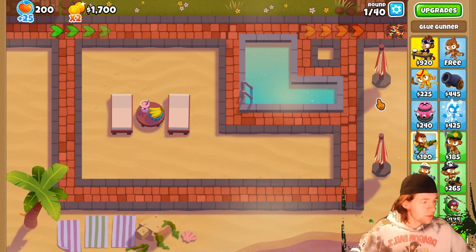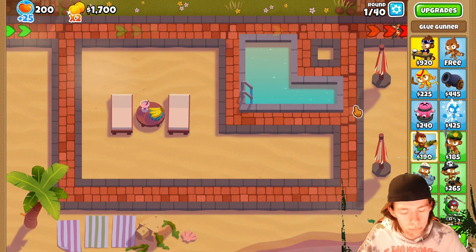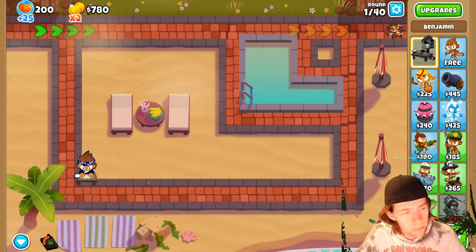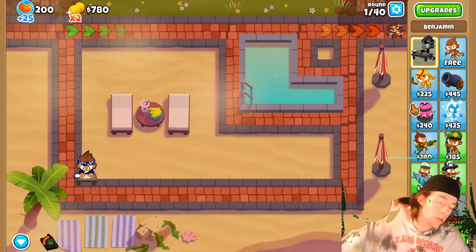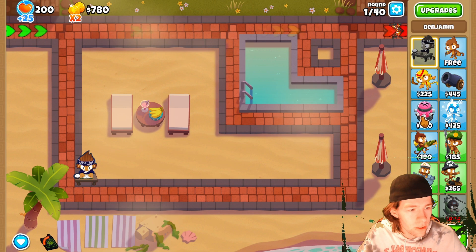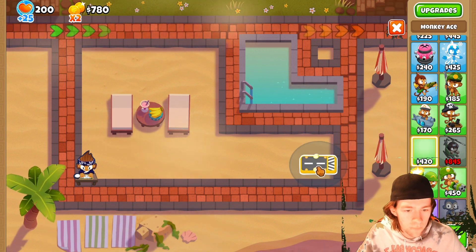What is up guys, CadencyJHQ here, and today we are back with the Ascended Upgrades mod. Which basically, once you get a tier 5, you're able to go past that — you're able to upgrade strength, speed, and pierce. So today we are going to be doing that with the Magnificent Flying Fortress.